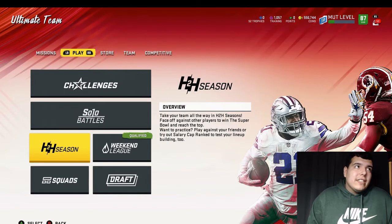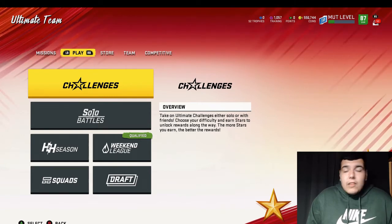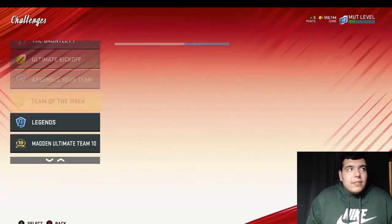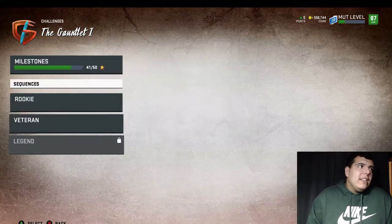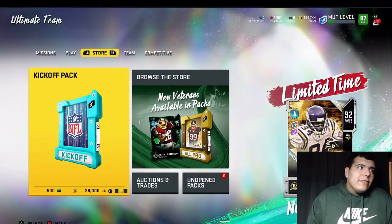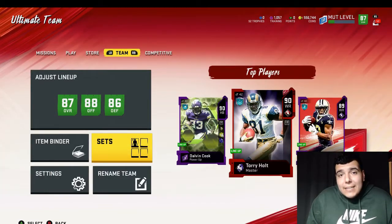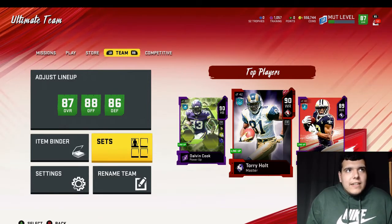You can probably make 500,000 coins this weekend if you do all the levels with all the coins and free packs you get. You could easily make over 500,000 coins. In the 81 overall plus pack you might pull something crazy like an 89 — you never know. Solo battles and weekend league — it's double rewards — you will make a whole bunch of coins.